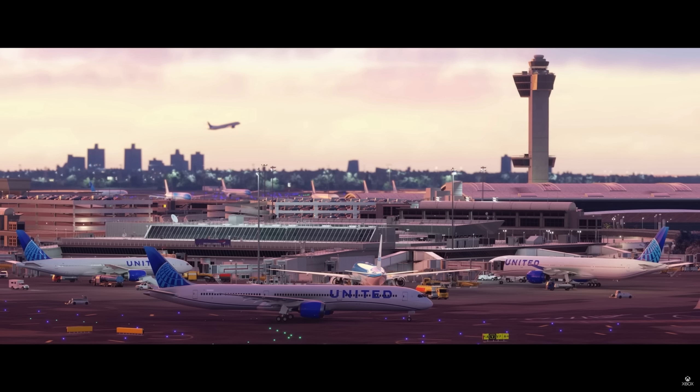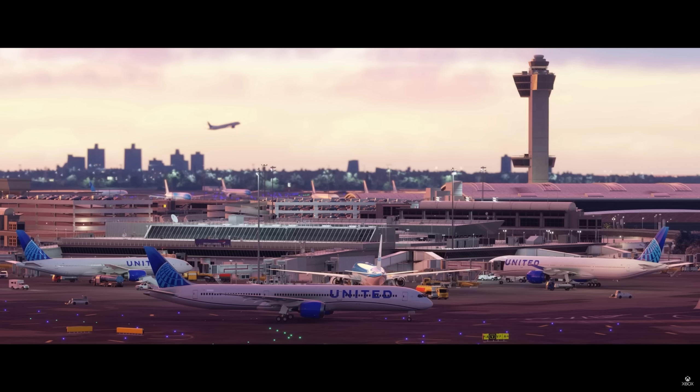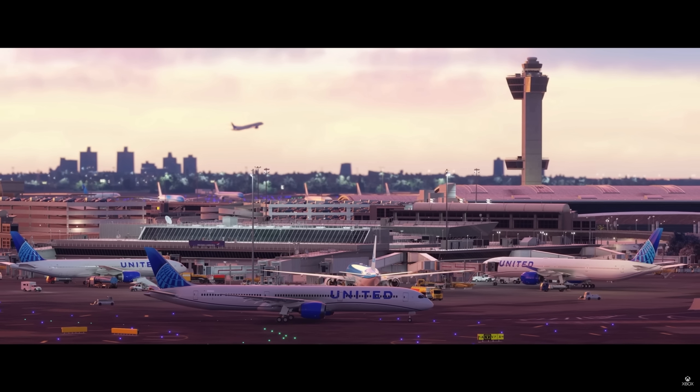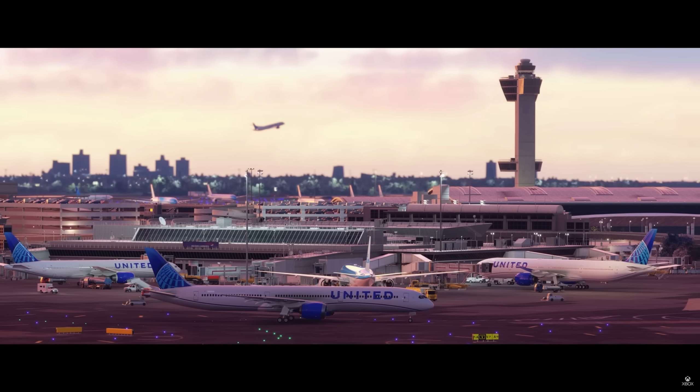How about that 777? Maybe that's just an AI model, or they're hinting towards a 777 release with Microsoft Flight Simulator 2024 — we've had it in the past, so it would be cool to see. On the left side there's an ambulance-type vehicle, belt loaders, and a new fuel truck. A lot of activity happening on the ground, and everything looks really smooth as that airplane takes off into the distance.